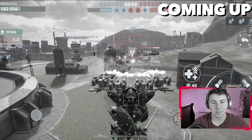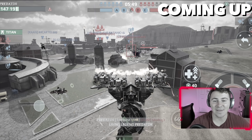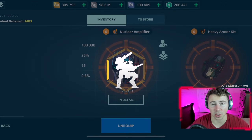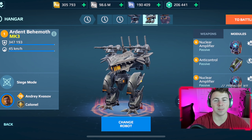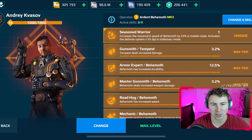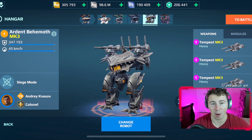This is the Behemoth build — four Mark 3 Tempests with 800 meter range and 10 second reload time. We have double nuke amplifiers to make the damage even more ridiculous, and all three Tempest skills: acceleration mode for faster firing, more damage, and better shot grouping. Let's shred up some robots.